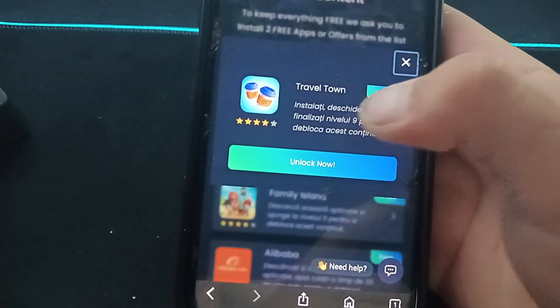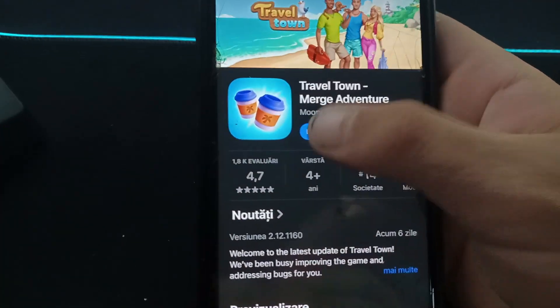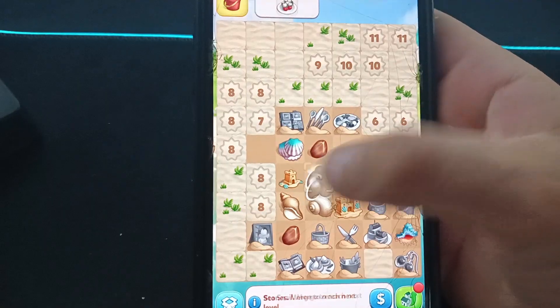I select this offer: Travel Town — installing the game. As you can see, the instruction is: inside the game, open it and reach level 9. Click Unlock Now. As you can see, I'm going to the App Store. You need to install the game, open it, and then just play to reach level 9.